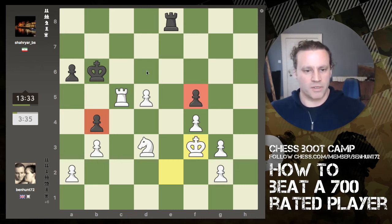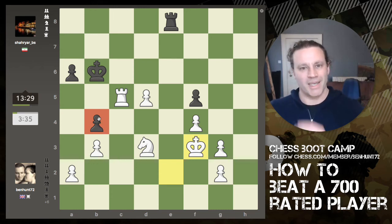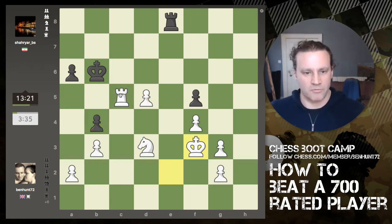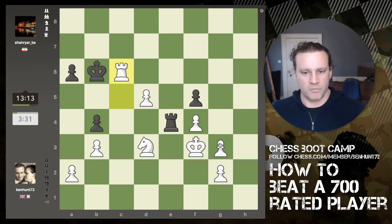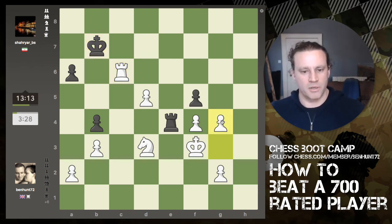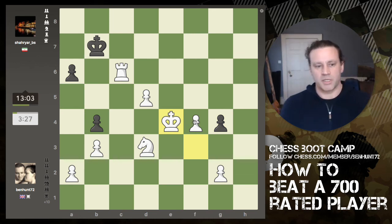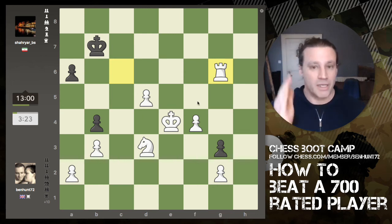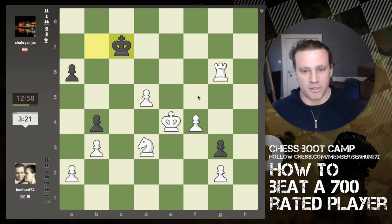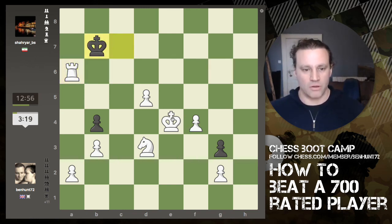This pawn is en prise — meaning it can be captured, it's undefended — but I can't capture it because the knight is busy defending the rook. I might play rook c6. Let's throw in a check. If I can persuade this pawn to move then the rook would be en prise itself, so he can't take. Blunder! The guy's got 13 minutes on the clock and I'm down to three. He shouldn't be making such a rash move but that's why he's 700-rated — you get blunders at this level, or if you wait around long enough your opponent will blunder.